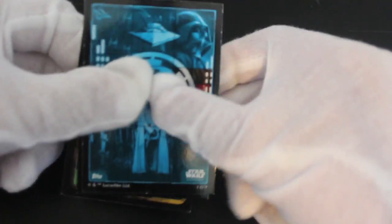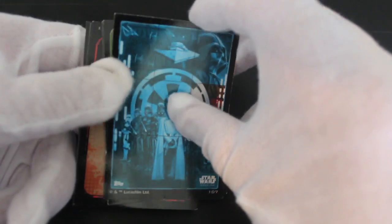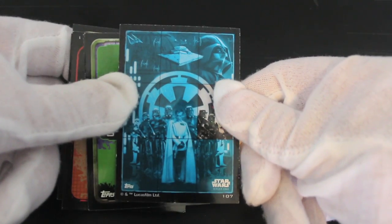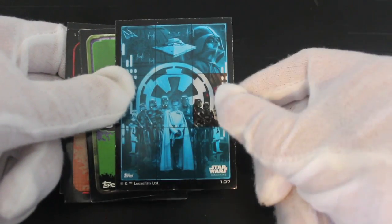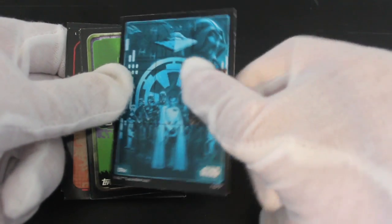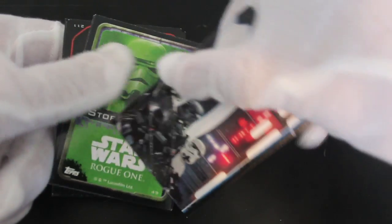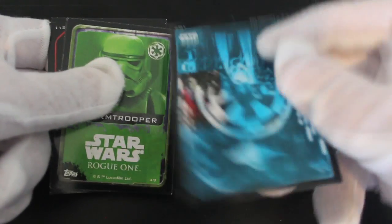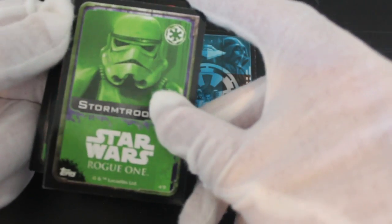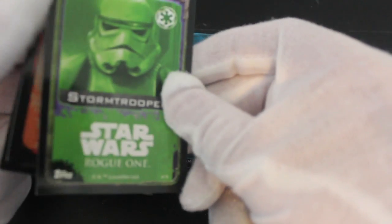We've got some kind of imperial picture there with all of them. I forgot to color all the other slides in there — I don't know what's going on. It's a nice picture to look at as well. They make up a big picture — that's a stormtrooper, Rogue One.